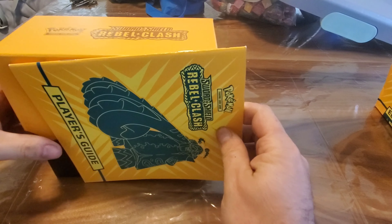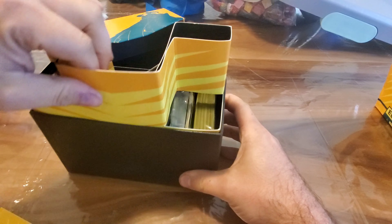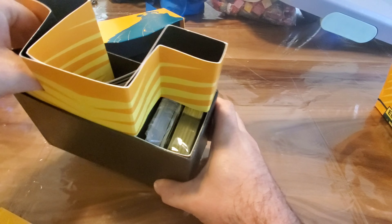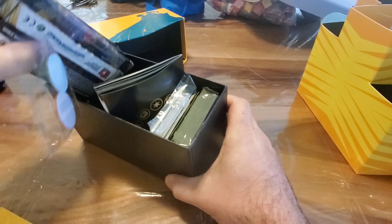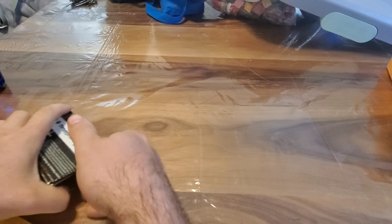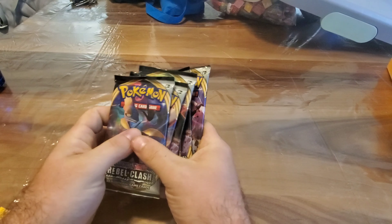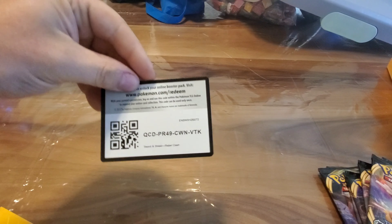We've got the player's guide — not really worried about that. Got the eight packs. Actually, this Elite Trainer Box has them all in a separate compartment. We'll push all this to the side, we've got the eight Rebel Clash booster packs. We're just going to go right from the top and work our way down. We've got the code card.